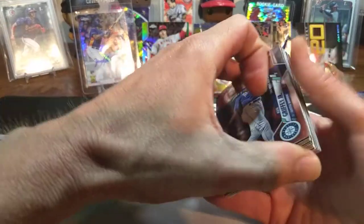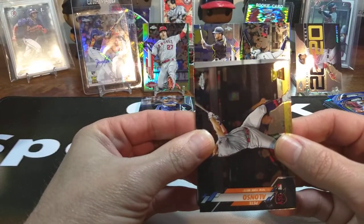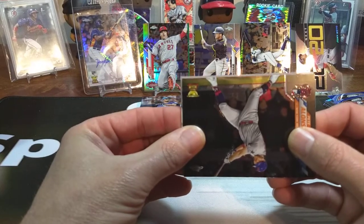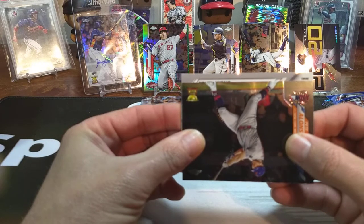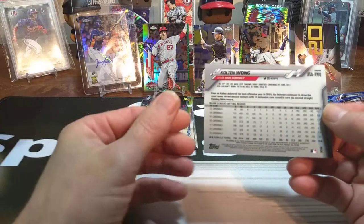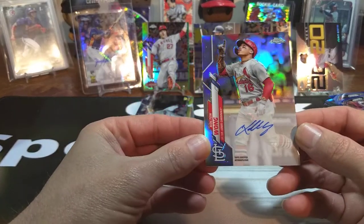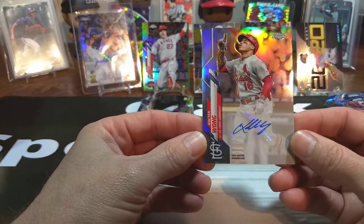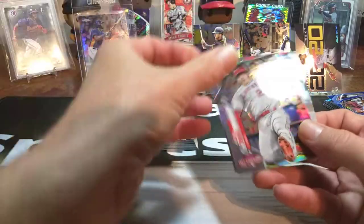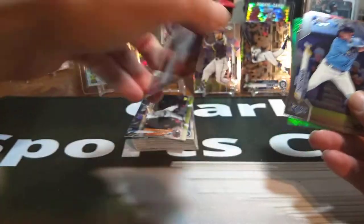I say that's the hit of the box, and we still got one that's a backwards card here. Let's see if we got this — it goes like this, it's a landscape card. It looks like Wong. I don't see nothing about an auto at first, but it is — it's a Kolten Wong auto! Man, that was a good blaster right there. A Trout out of 250 — 100 even out of 250.